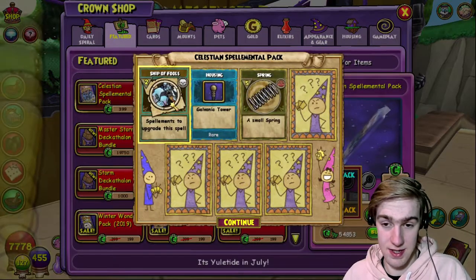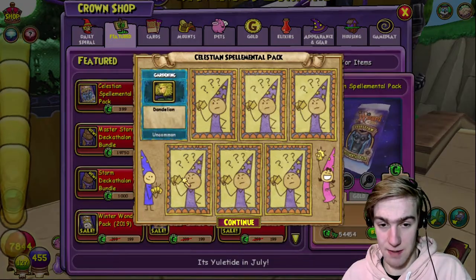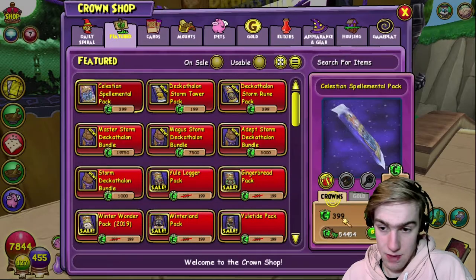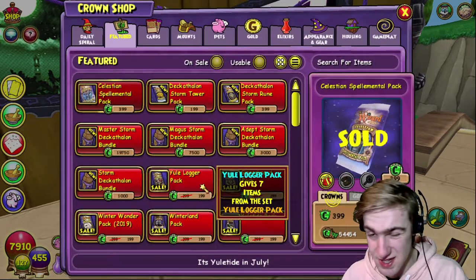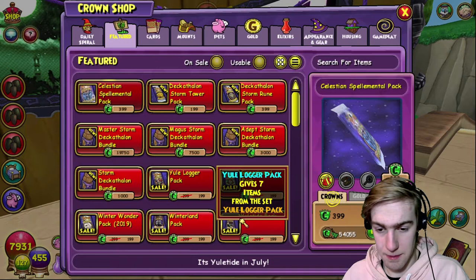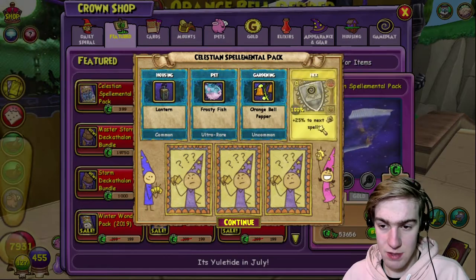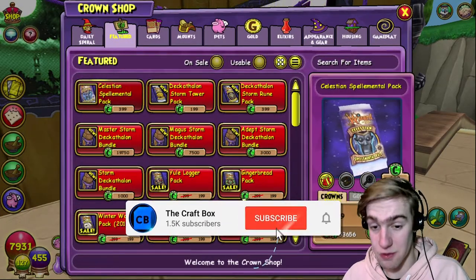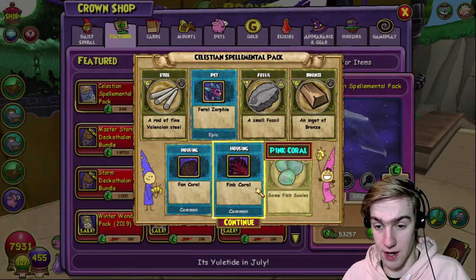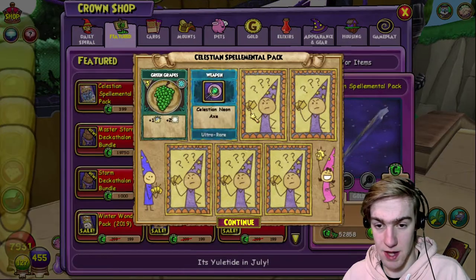I don't need them on this character, especially like life and ice ones - I don't need to upgrade my storm Lightning Bat. I'm going to be moving the ice one over to my ice wizard eventually - I'll be putting it in my shed bank at least. Balance will be moving over to the balance one, my death will obviously be staying here. My fire will definitely be going to my fire right away.